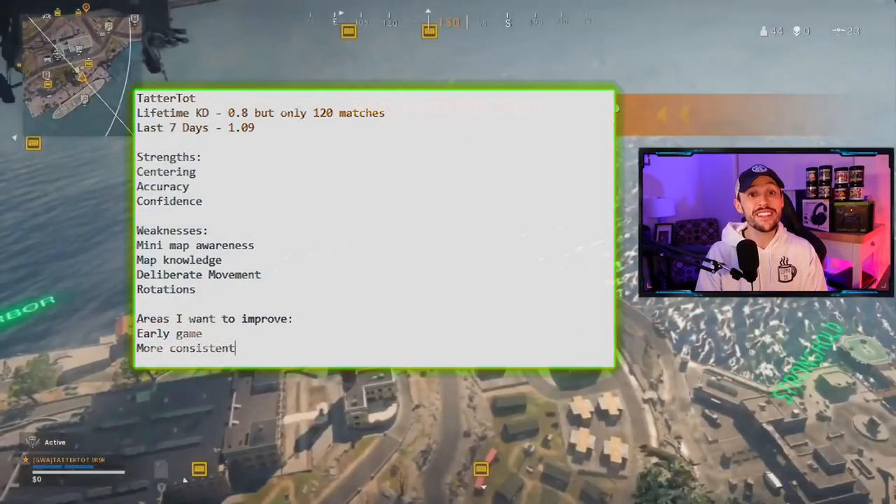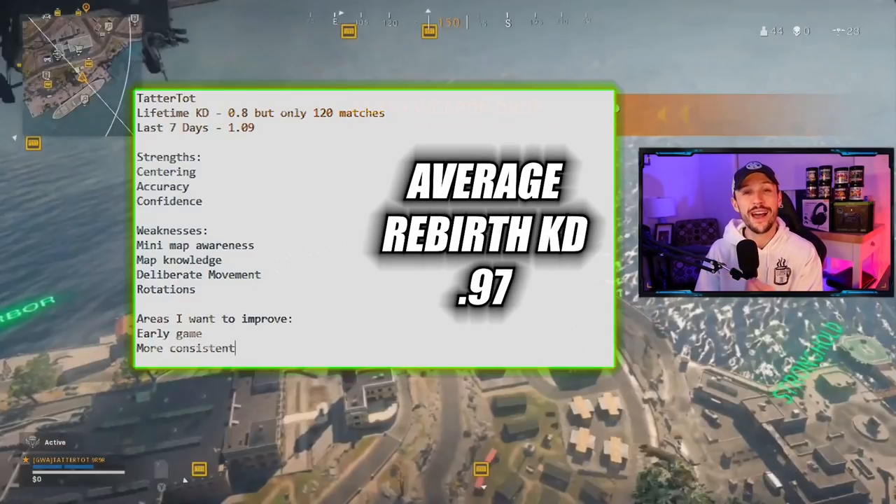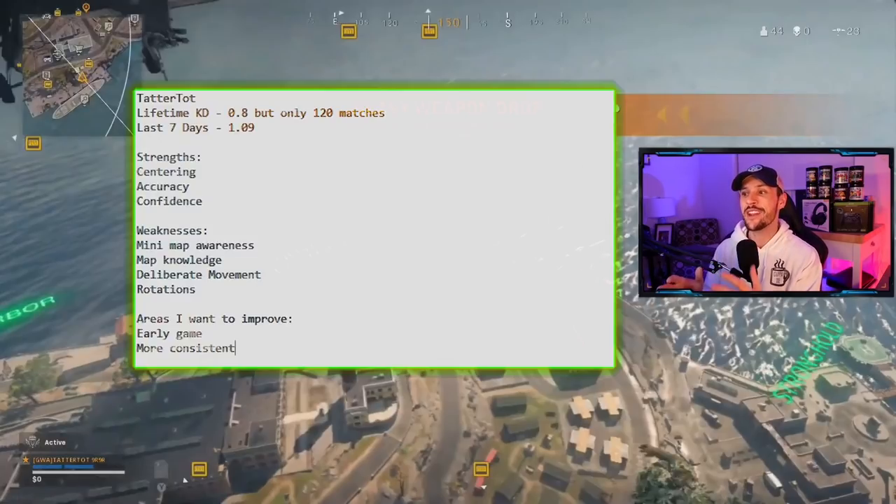We're taking a look at a solo game by tater tot. His lifetime KD is 0.8 but he only has about 120 matches played. His last seven days is around a 1.09, slightly above average — the average Rebirth KD is around 0.97. His strengths are centering, accuracy, and confidence. His weaknesses are mini-map awareness, map knowledge, deliberate movement — jumping while shooting, strafing — and rotations. He wants to improve his early game and become more consistent.